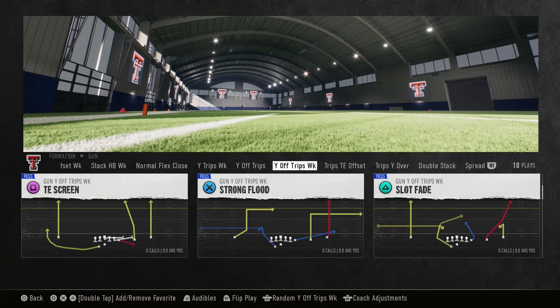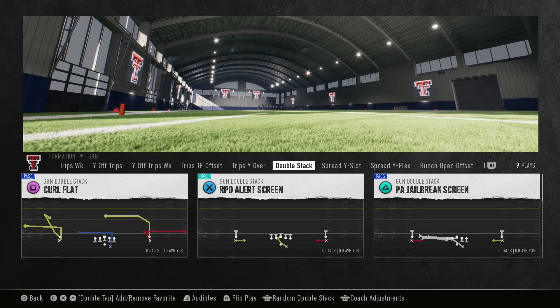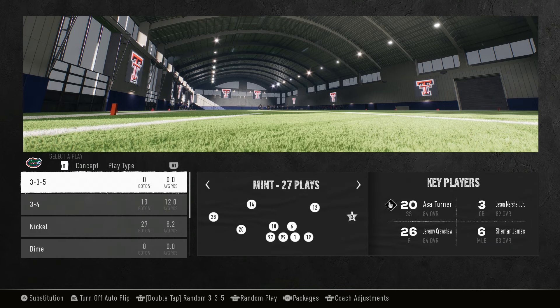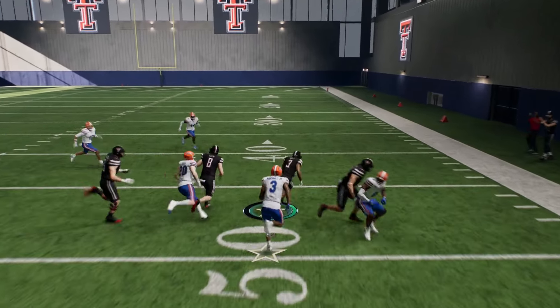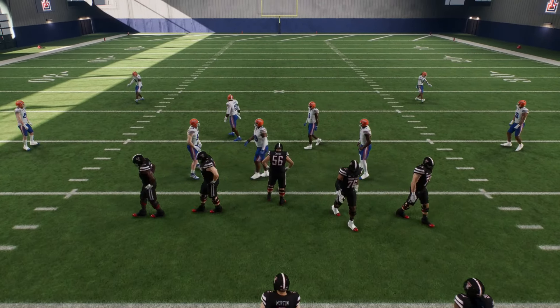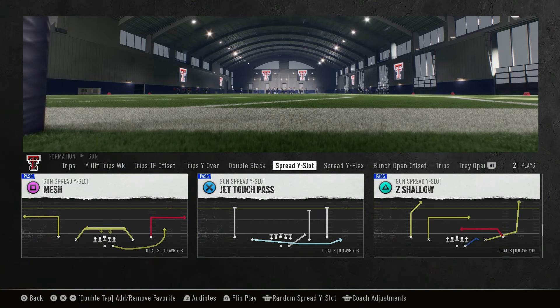Think Air Raid but with a lot of pre-snap motion built in. Trips tight end offset, trips wide over — there's another one I want to show you: spread wide slot. This is your orbit motion from the slot receiver, three of those right here. You got a PA cross — technically Y cross in the Air Raid world — a basic swing, and RPOs. With a two-high look I may hand off, but I like the switch. We get some yards out of it. It's a sexier version of the Air Raid — that's how I like to call this. You also got a screen action and a jet touch pass.